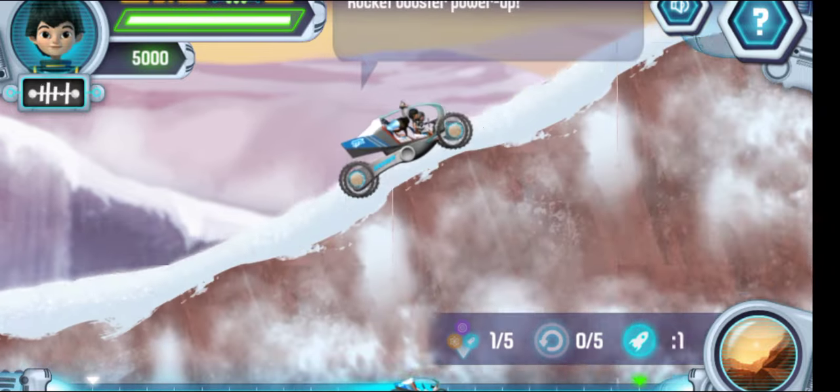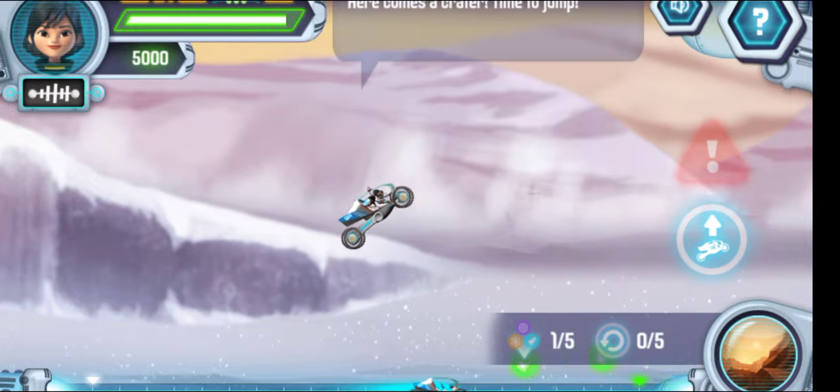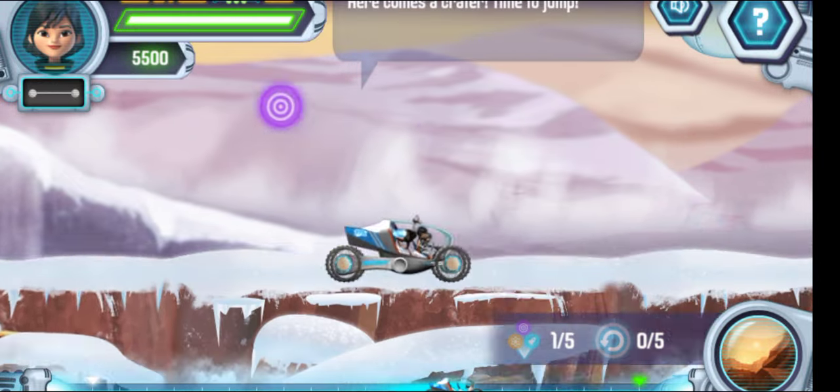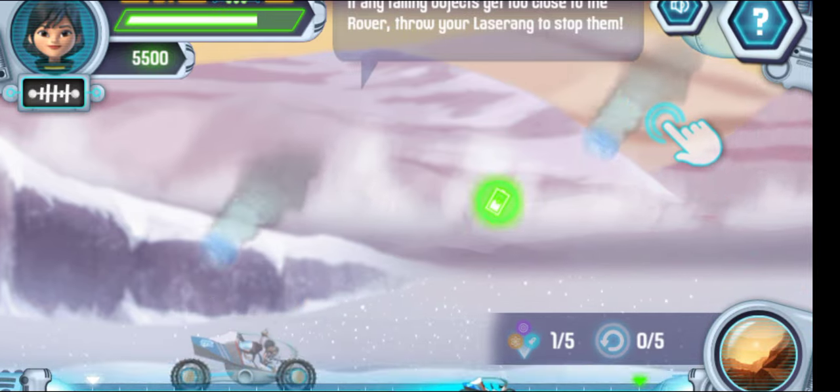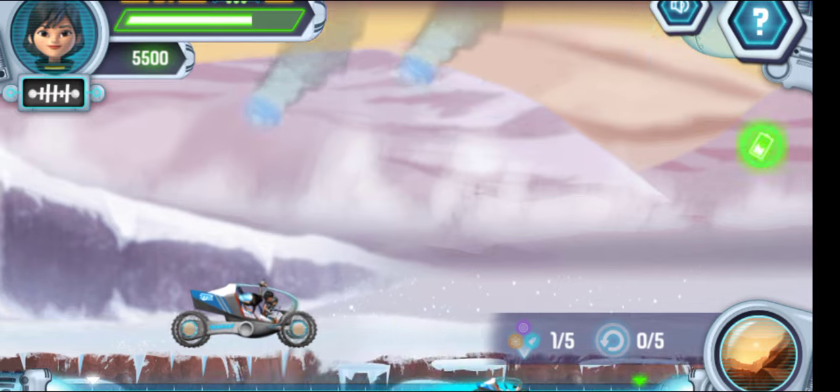Rocket booster power-up! Here comes a crater. Time to jump! If any falling objects get too close to the rover, throw your laser aim to stop them.